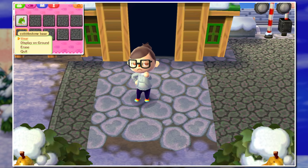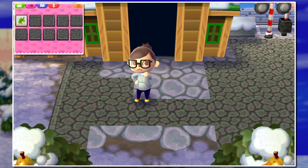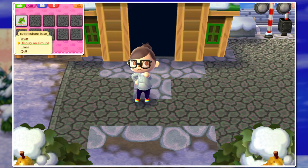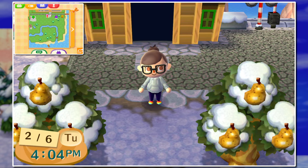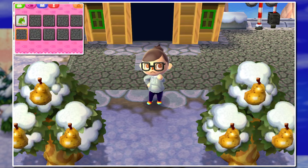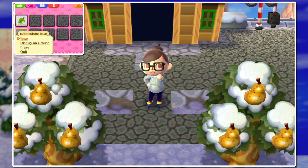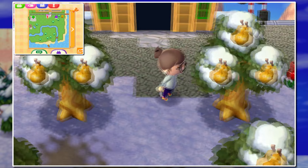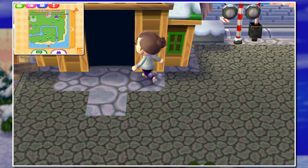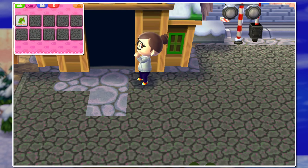My main monitor is actually a TV, which is nice, but Animal Crossing is not really HD — it's more upscaled. I looked over at my side monitors which are actually smaller and it does look quite a bit better there. So I think maybe it's just the screen I'm viewing it on. In front of doorways like retail and the town hall you won't be able to fill in paths fully.